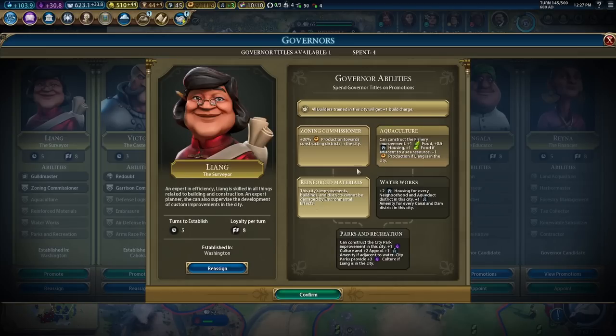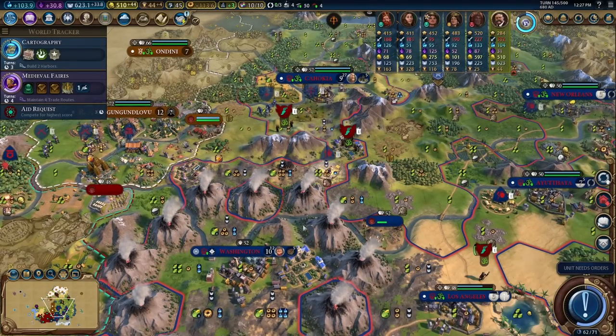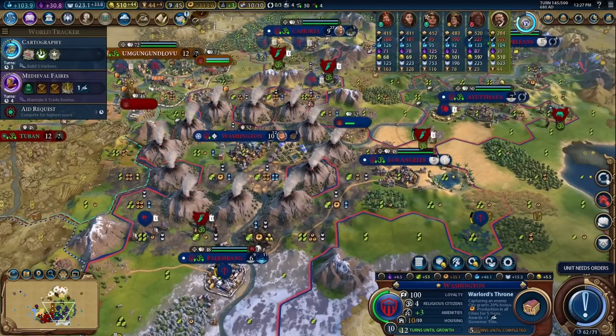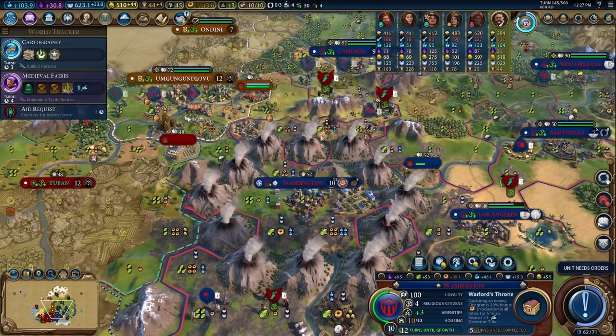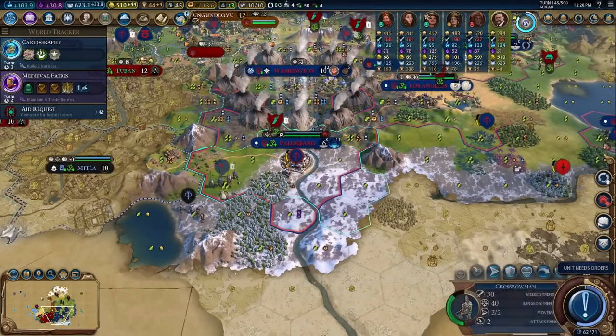Governor title — finally. Reinforce material. Turn 145 — must be a speed running record! Now our capital is safe. We can go ahead and start building these improvements and now they should not be pillaged anymore. I am building Warlord's Throne, inner capital. I decided to build a government plaza up here. I wanted the inner capital because the production cost is so high for the next few buildings.